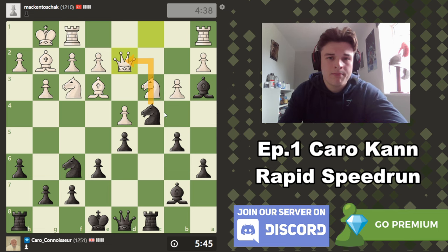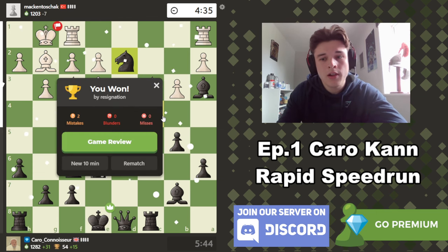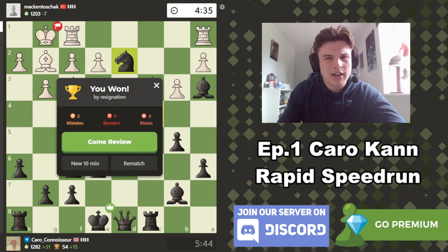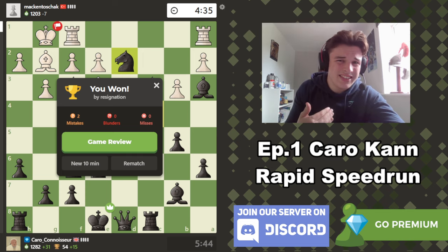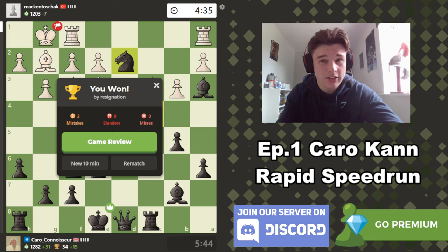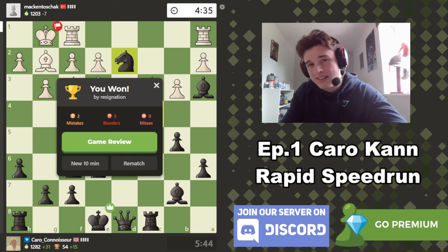White just hangs a queen, and that is the game. Interesting game — let's see what the game review has to say. I think this 10-minute with two games format could be quite good, at least based on that first game. I know I wasn't able to go quite as in-depth on some of the ideas, but I feel like I addressed the most important reasons for the moves I was making. Of course my opponent didn't have to blunder a queen, but I feel like we still had a major advantage with all the pressure in the position. Let's get into the game analysis.